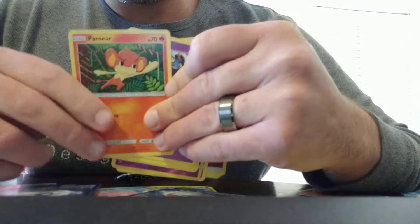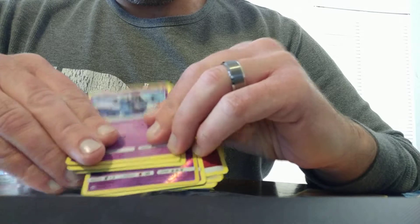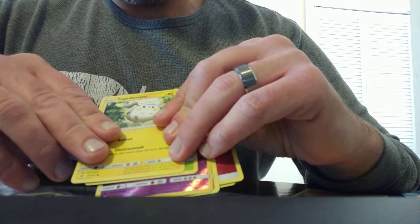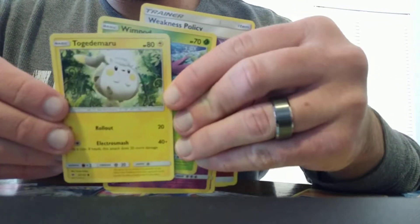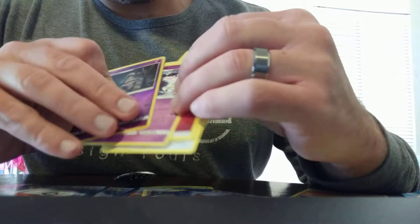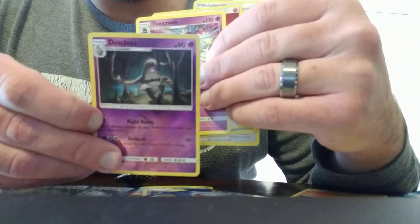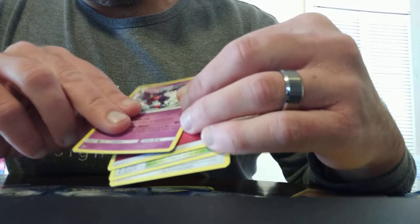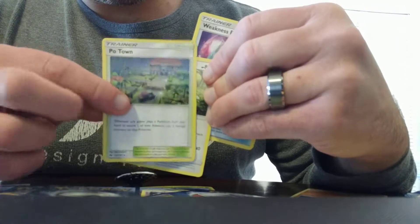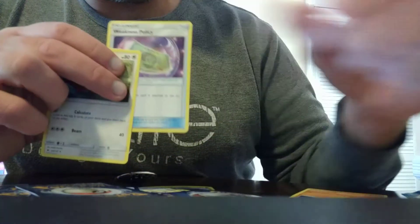From the last pack: Magikarp, Pansear, Croagunk, Togedemaru — I'm not even going to try to pronounce it — Wimpod, Dust Collapse foil card, Toxicroak, Energy, and Po Town — so we have the foil and then the regular Po Town — Porygon 2, and Weakness Policy.